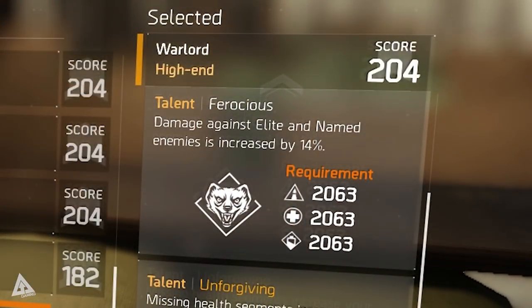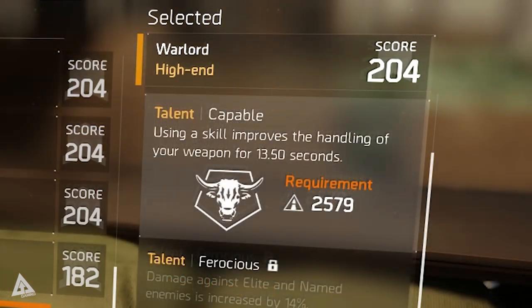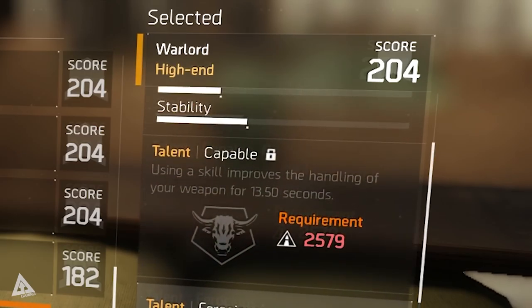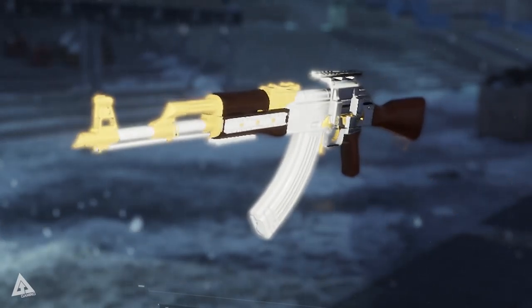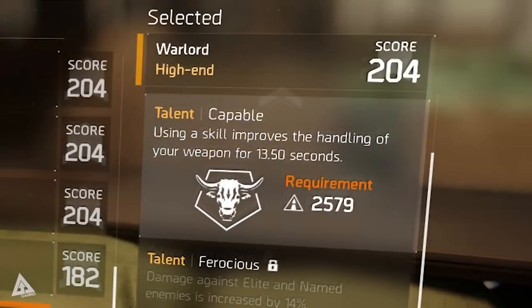Ferocious requires 2,063 points in all three attributes, which can be hard to unlock and makes this weapon more focused on balanced builds. This talent increases damage against elite and named enemies by 14%. Capable requires 2,579 points in firearms and improves weapon handling for 13.5 seconds after using a skill. The steep unlock requirements for both talents are a major negative — they would require most players to drastically change their builds, resulting in a jack of all trades and master of none situation.